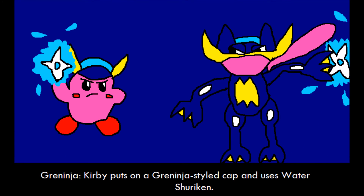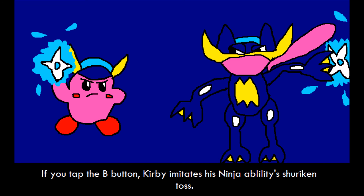Greninja. Kirby puts on a Greninja-styled cap and uses Water Shuriken. If you tap the B button, Kirby imitates his Ninja ability's Shuriken Toss.